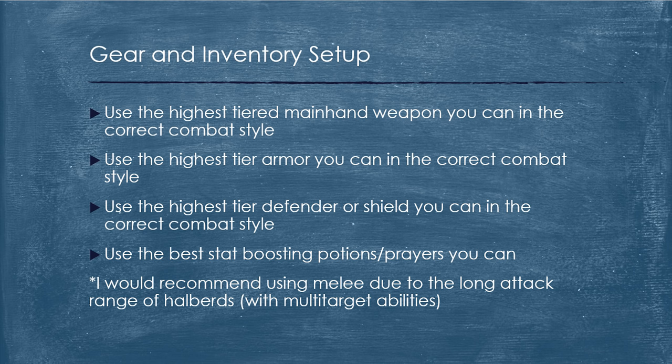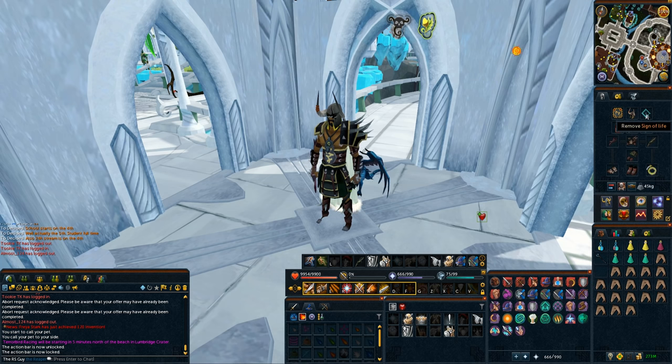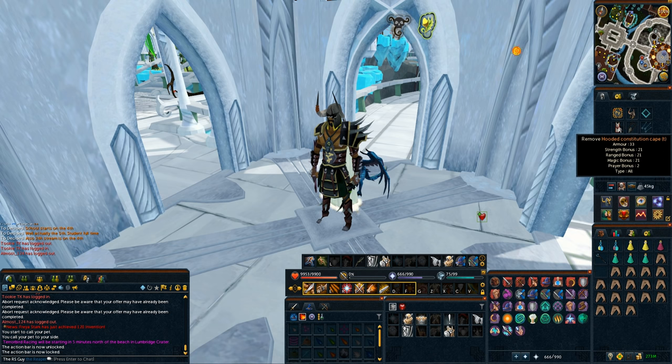I'd strongly recommend using melee combat for this boss because of the long attack range of halberds. Obviously you can use mage and range as well, but I'd strongly recommend melee — it will go a lot smoother. This is the gear I'm going to be using: I'm wearing full Bandos, I've got a skill cape you could easily sub out for an Obsidian cape, I've got a Cerat Omens Whisper, a Vampirism Aura you could swap for a Brawler Aura, and I've also got a Sign of Life, which is very important. My main hand weapon is a Blade of Nymora because it's a tier 85 weapon with tier 90 accuracy and tier 80 damage that only costs around 1.6 mil.